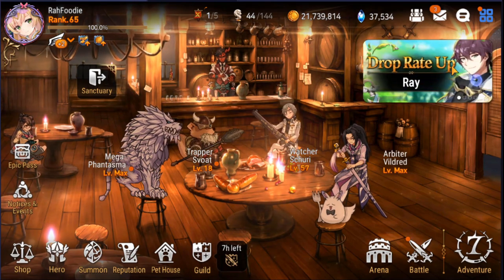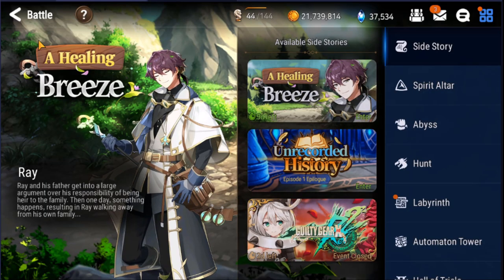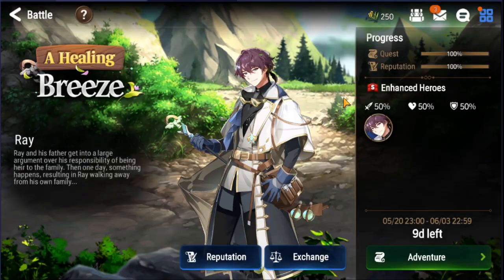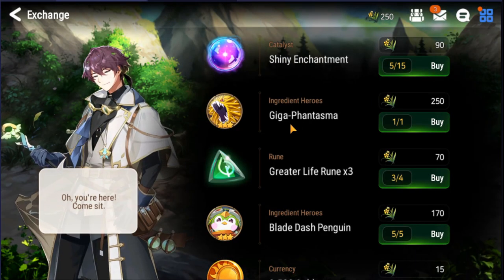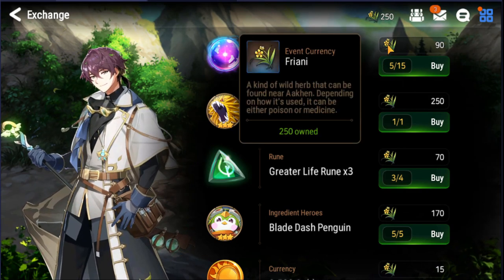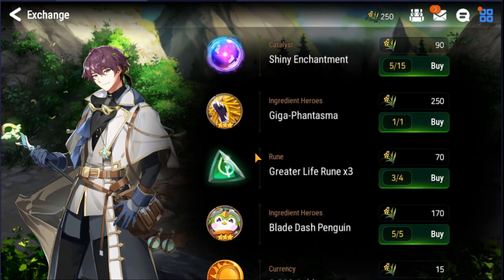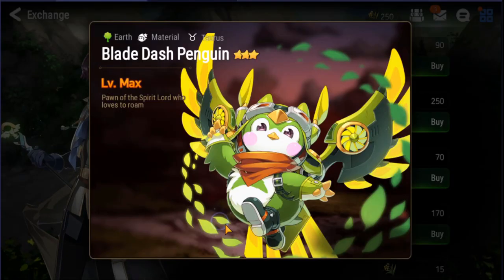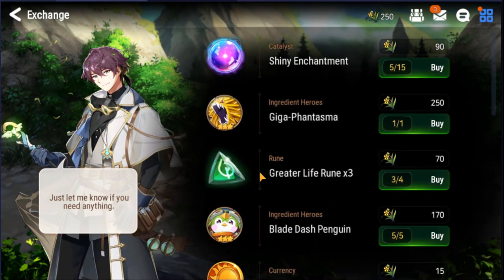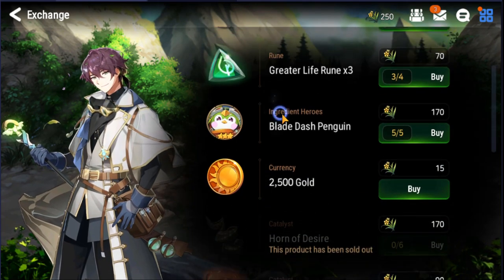First off, the easiest way to farm catalyst is when a new banner drops — say if you roll for Ray. They usually have a side story that goes along with it, so you farm the side story for currency and then buy the catalyst here, as well as the penguins for leveling up and the runes for awakening. This way you have the freedom to get what you're lacking to complete your character.